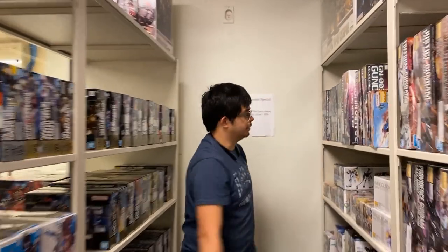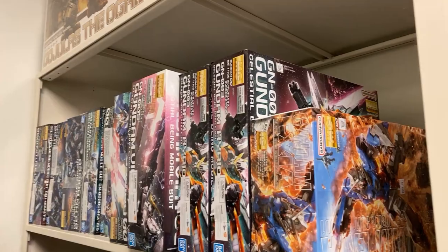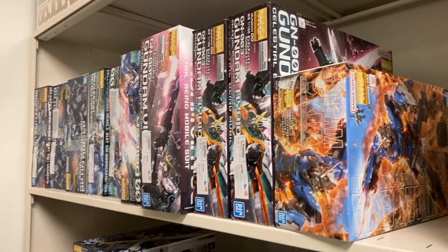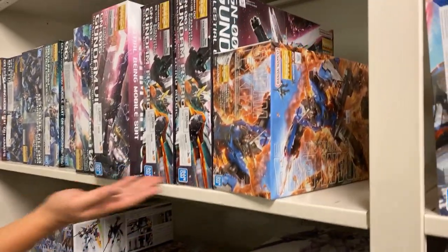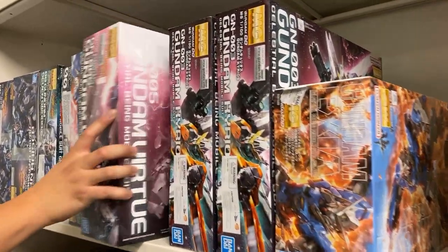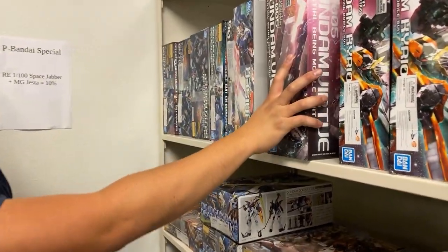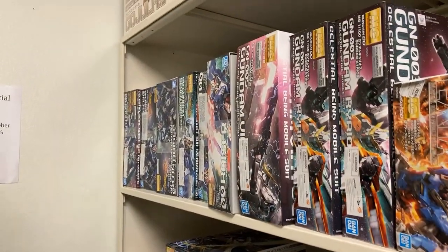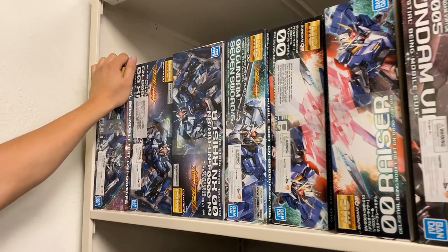We're going straight for the Master Grade Double O's — we almost have everything except for Dynames and the Avalanche Exia. So Exia first season, Exia to Virtue — big fat boy turns into skinny boy. Double O Riser, Double O Seven Swords, Double O Raiser, and the Quanta Full Saber.